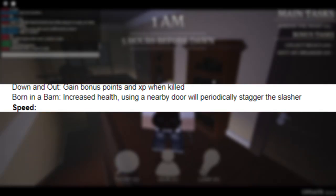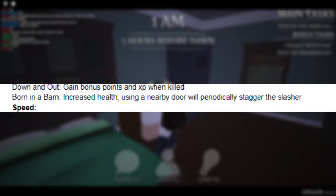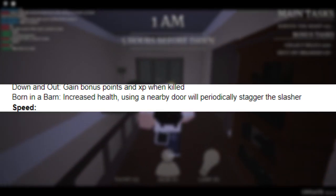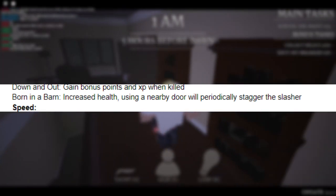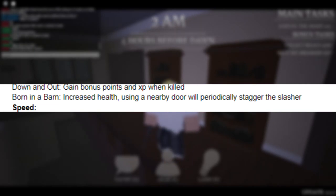Born in a Barn is a really good perk for door looping. Door looping is leaving doors open and running around, waiting until the last second to shut the door on the Slasher, because it takes time for the button to open the door. The dev team actually noticed door looping and removed it from Hospital and some other maps by removing the doors. But door looping in Castle and in Sewer is still pretty good, and Born in a Barn helps with that quite a bit. We're going to equip all the perks that have health in the description and see how many hits we can take from the Slasher.